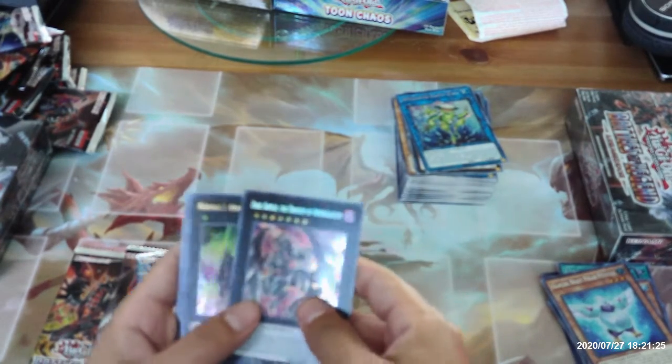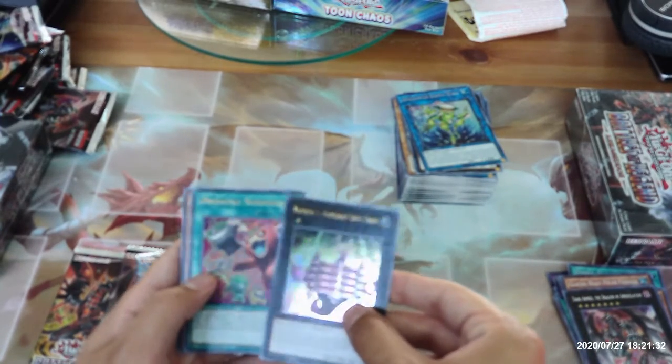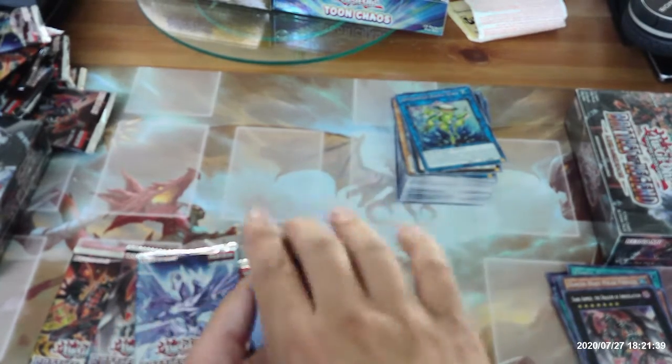Dark Armed the Dragon of Annihilation, Number One Numeron Gate Ekum, Obedient Schooled, Galaxy Worm, and Appliancer Breaker Bunkle.